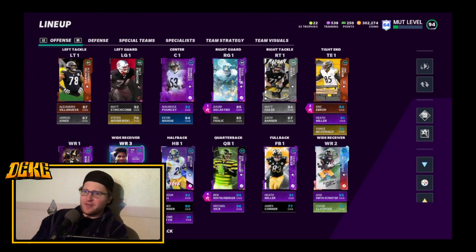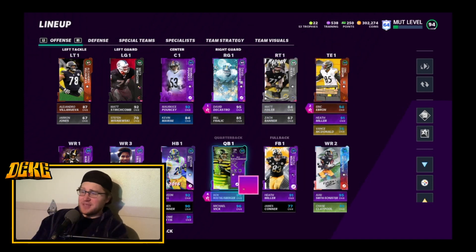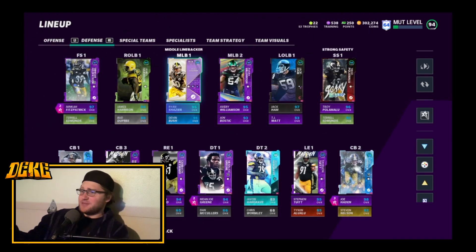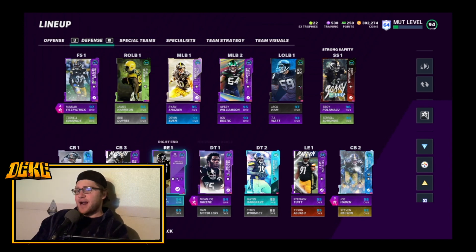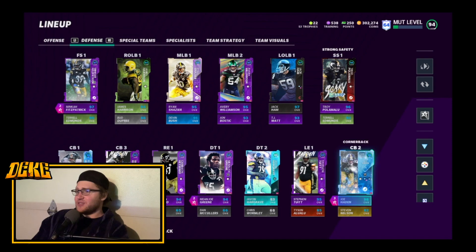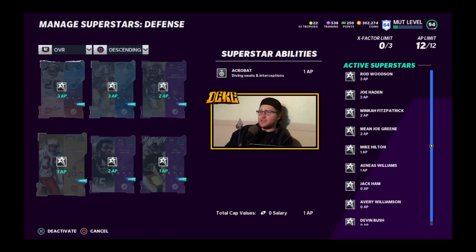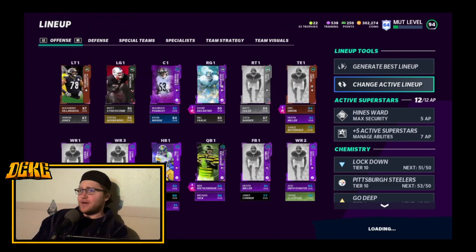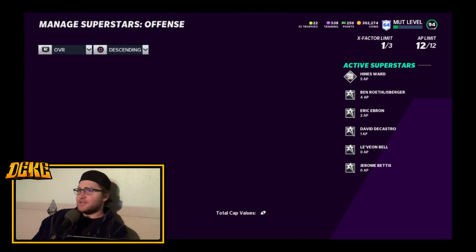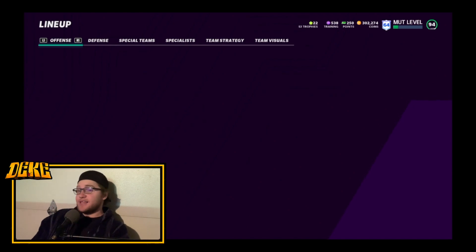We got Lynn Swan up to a 97 overall, I think he's at 97 speed. JuJu's up to 96 speed. Ebron's up to like a 92 or 93 speed. On defense I believe Rod Woodson's 99 speed, Joe Hayden 98 overall 96 speed, Jack Ham's up to a 93 speed. The defense is looking good. I got Rod Woodson and Joe Hayden with one step ahead. So the squad right now is Heinz Ward, Big Ben, Castro, and Ebron.